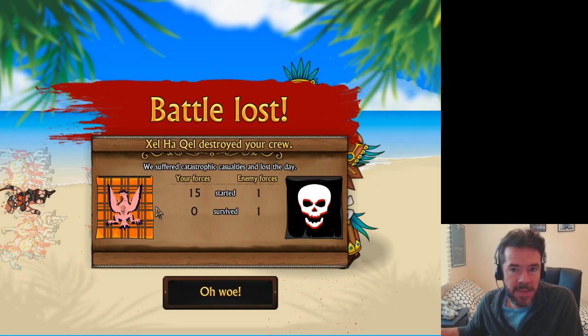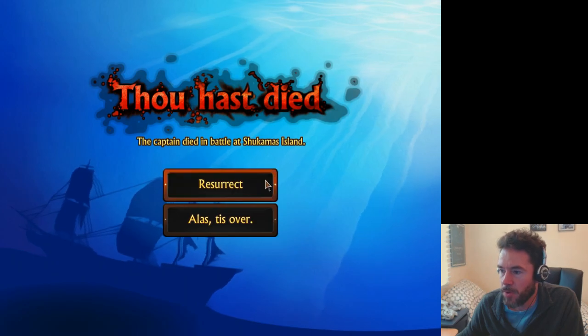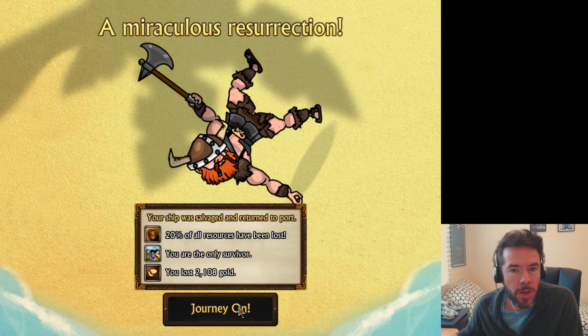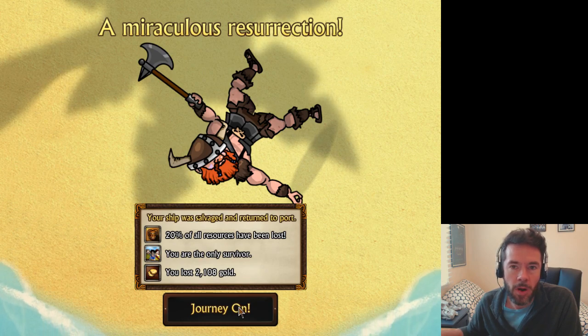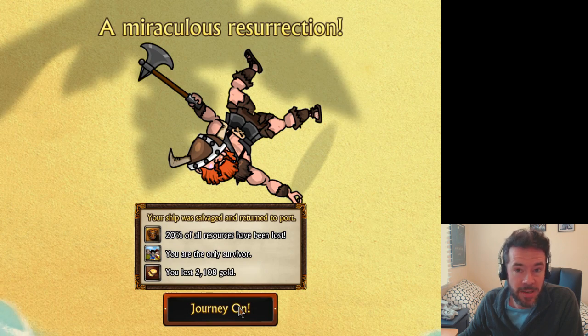So we lost that battle. Captains get multiple attacks, so you can see he was able to hit Zell Harkwell quite a few times, but he didn't win. We are now dead, and Zell Harkwell devoured the following items. You have perished — but we can resurrect. You have risen from the grave, but of course you come back and lose many resources and gold. I haven't figured out what you get when you defeat these island guardians, but I think it's going to be a sea jewel or some kind of rare item you only get from defeating sea monsters and land monsters, and that goes to your end-game score.